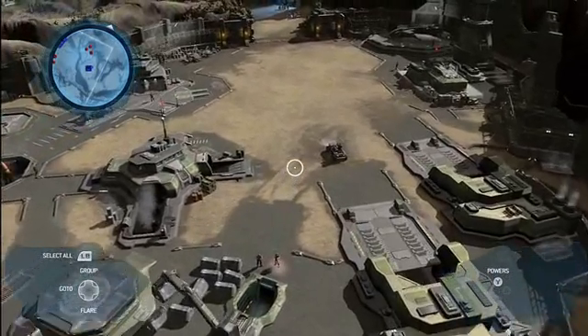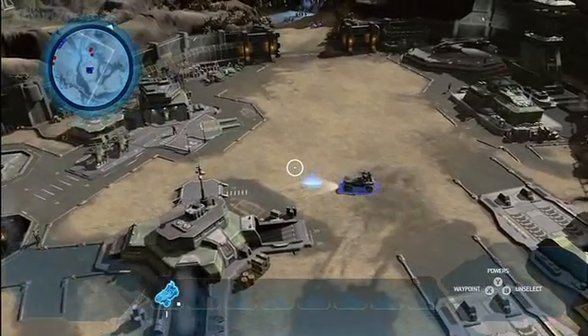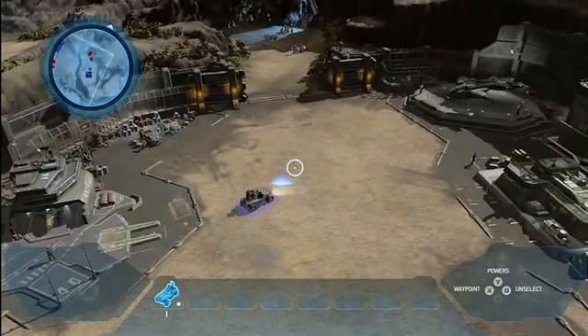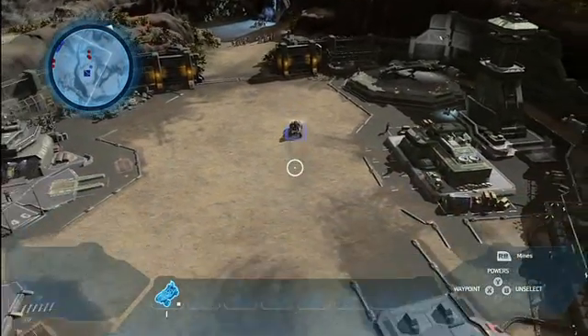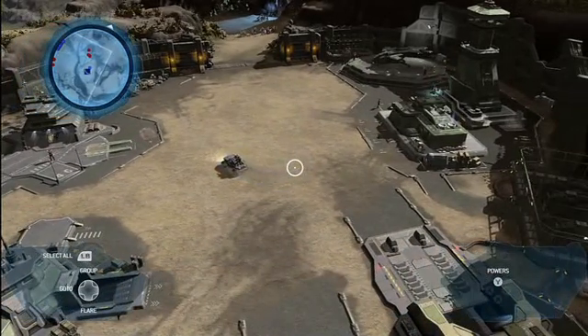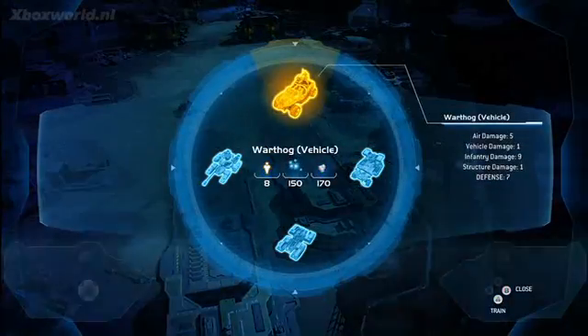Warthogs are perhaps the most iconic vehicle from the Halo games. Everyone knows what a warthog sounds like, looks like, feels like, drives like. So getting that right in Halo Wars was really important. We built a lot of physics into the engine — it fishtails around, it moves and drives just like a warthog from the Halo games, and you'll see this in all the other vehicles too. So I'm going to build another warthog here.